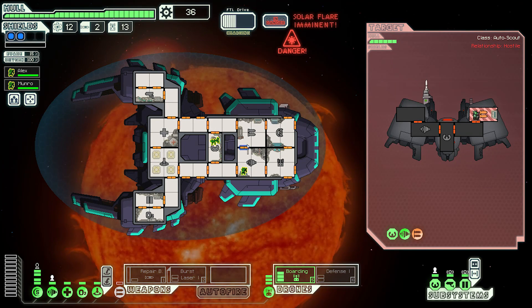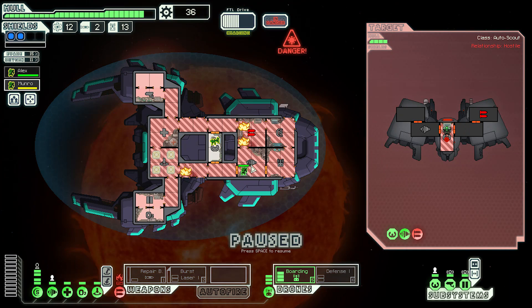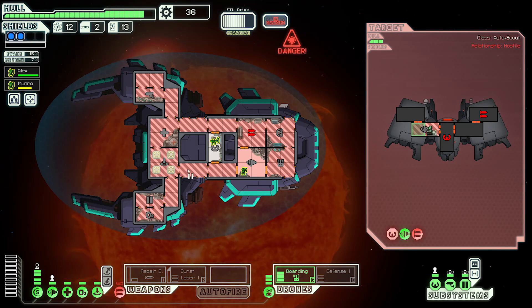Incoming solar flare — this is a bad thing. My weapons are down but it doesn't bother me that much. Actually, we're not going to board this ship. Let's close all doors around our guys — that's the best way to deal with the fire. Close doors all around our guys please. Yeah, that was a bit dumb of me.